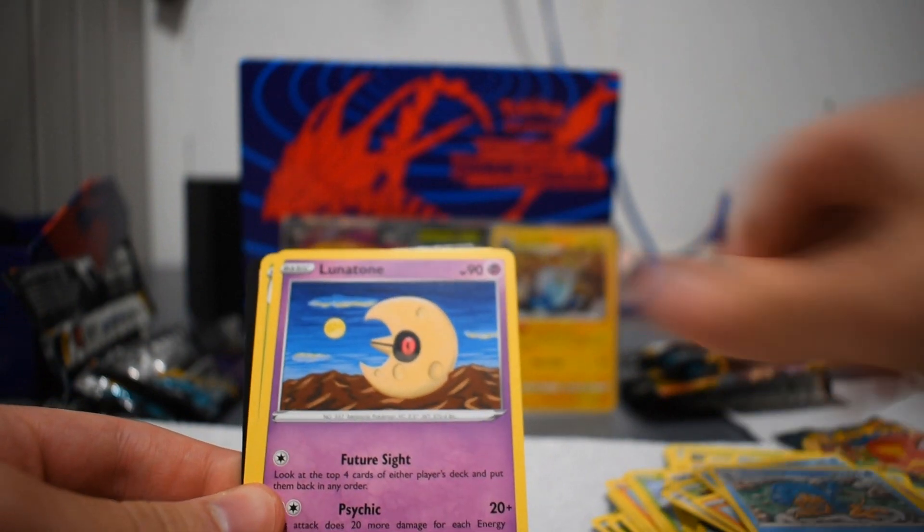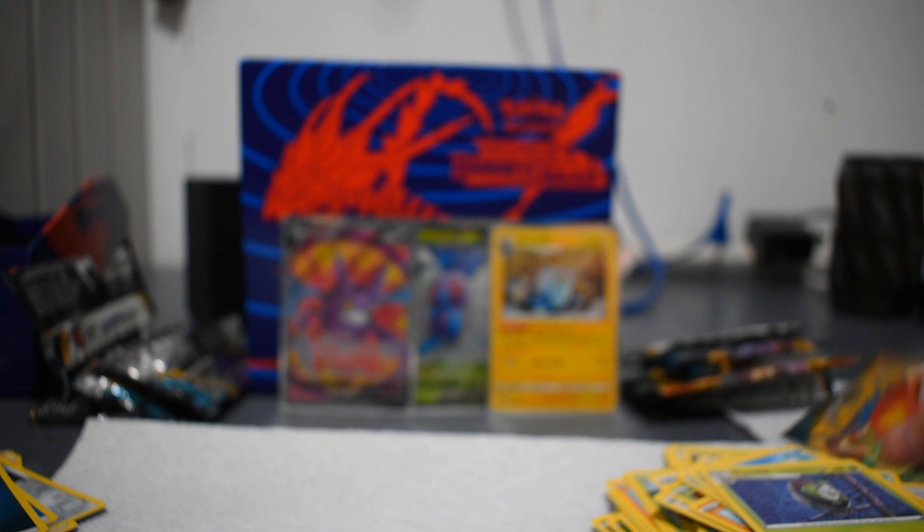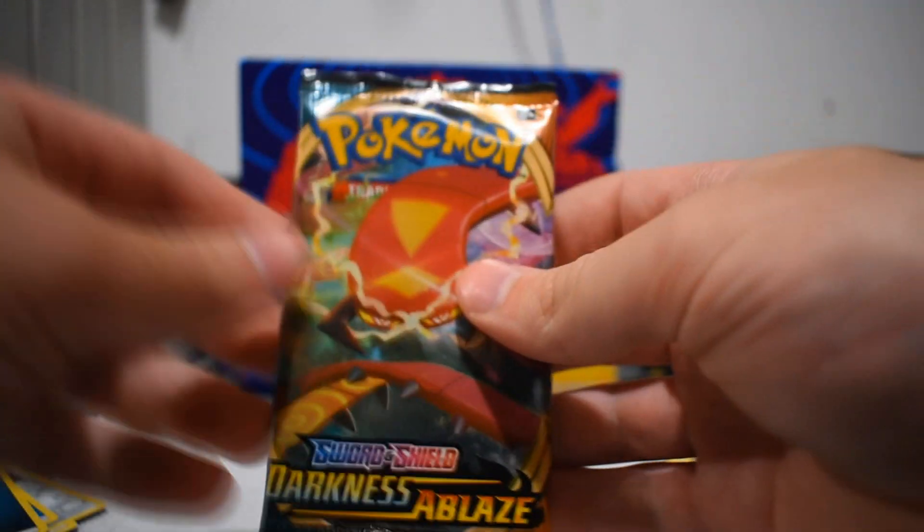Energy, Simipour, Lunatone, and Dartrix. And a code card. We've got one pack left. Can we pull out just one more nice pull? I'm going to say we can't.